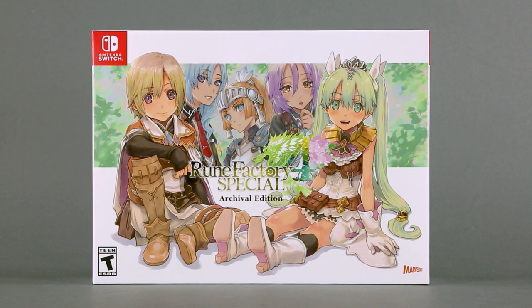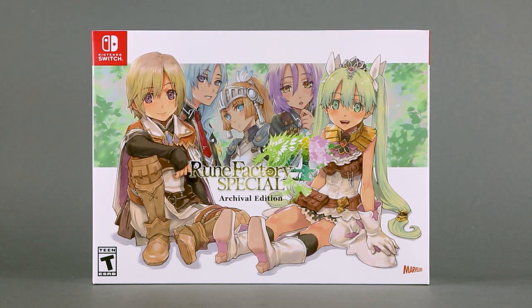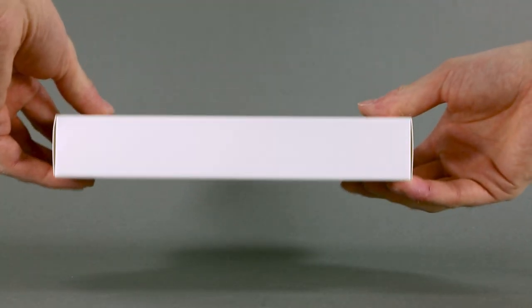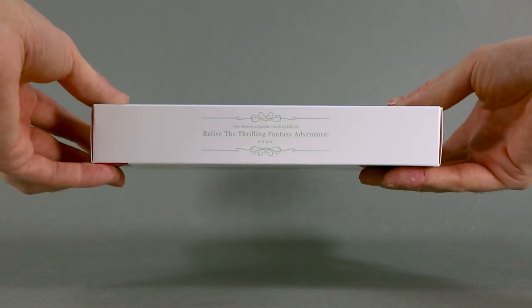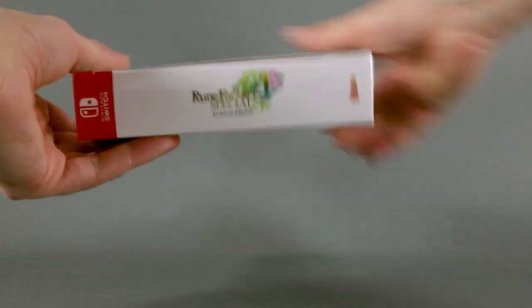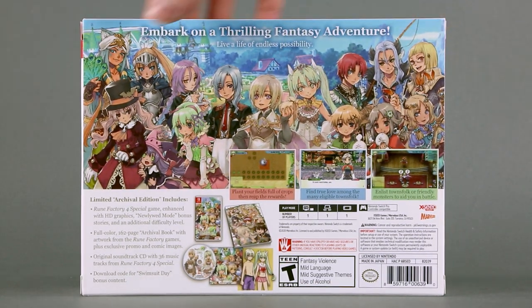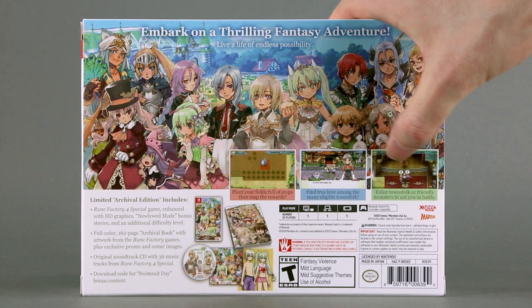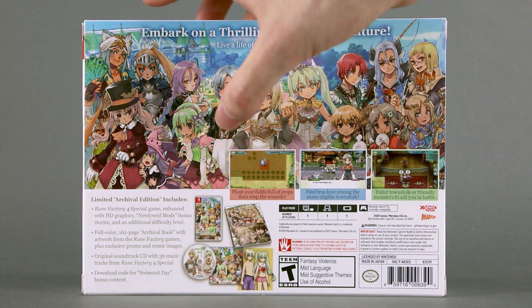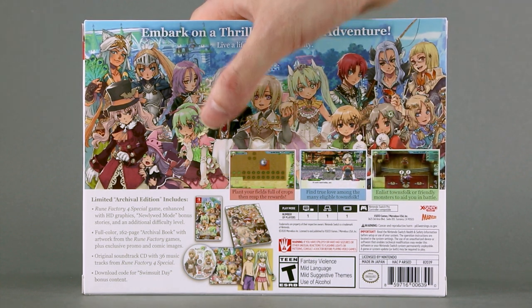On the front cover we have what I think are the two main characters and some of the supporting cast, and I must admit I've never played this game, so I'm kind of interested to see how it is on the Switch. On the bottom, absolutely nothing, but on the top we have a small logo about the game. The sides just have the logo, and on the opposite side as well. On the back we have what appears to be the whole cast.